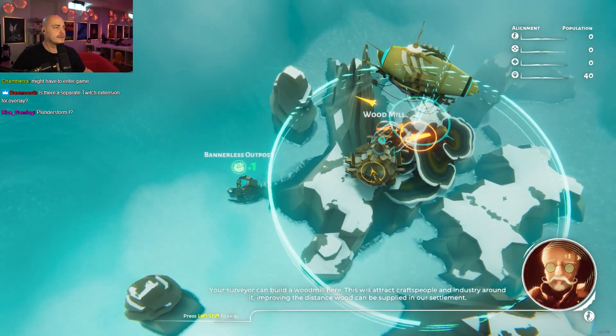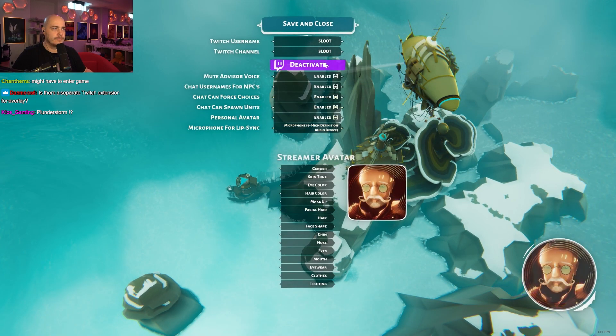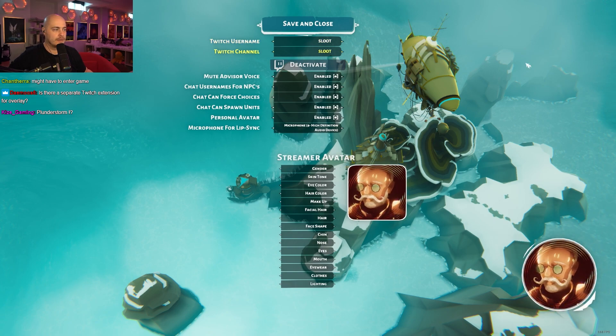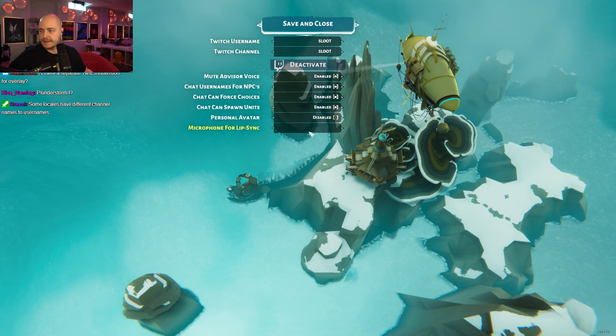I want to see how the Twitch stuff works. I'm misunderstanding, like, what's the difference between username and channel. I mean, that's obviously my username. And then this is our channel. I don't know the personal avatar. Does this want the full address? Some locales have different channel names to usernames?